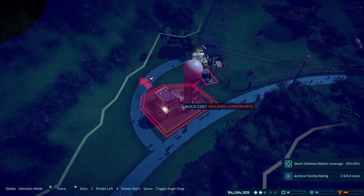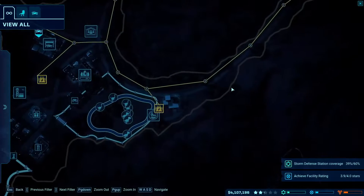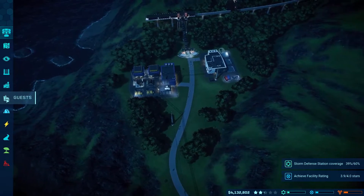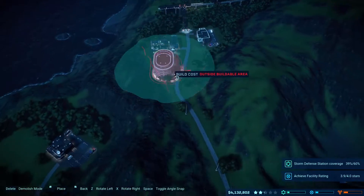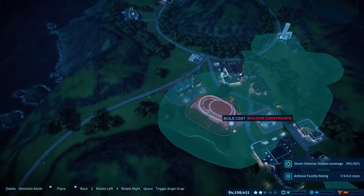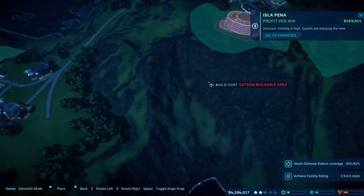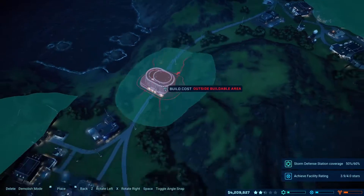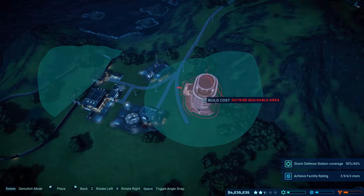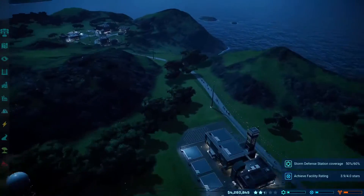Let's see operations - storm defense. Can I fit a storm defense station here? I can, sweet - we'll build one here. I want to get some guest facilities around here but we can't seem to fit it. Maybe we can fit a hotel somewhere? Not really - with an island like this, there's just such little room. I'm going to have to build my hotels and stuff here I guess. It's frustrating.